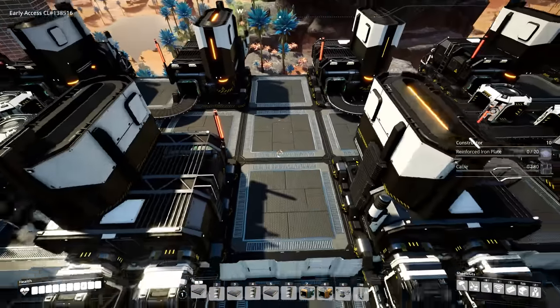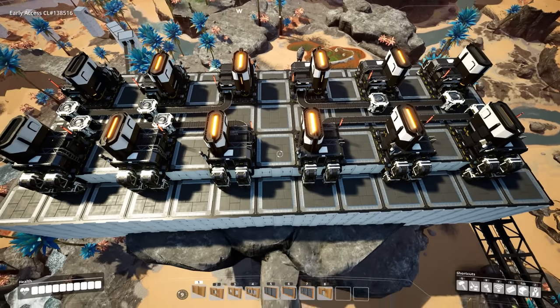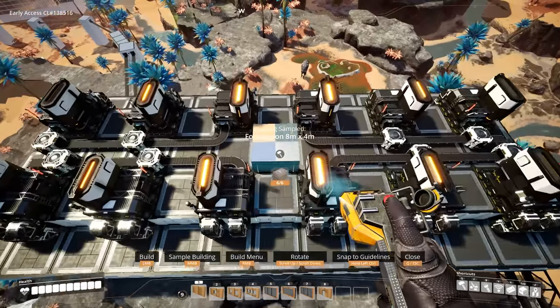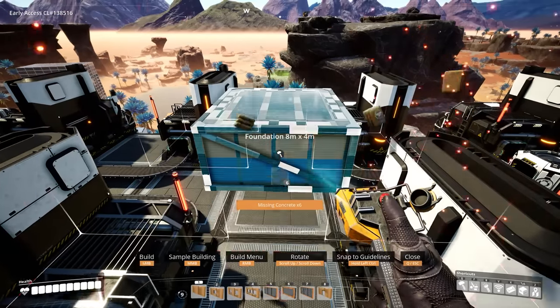It is now time to start our second floor. Now that we have the first floor complete, it's time to bring our steel ingots up to the second floor. To get that started, take an 8x4 foundation and build it up from the floor that the foundries are on — build that up four times.